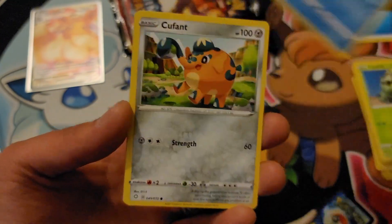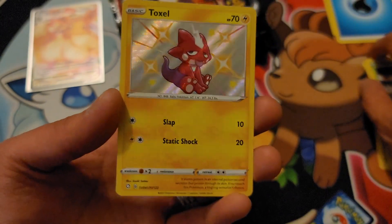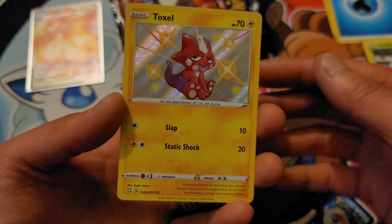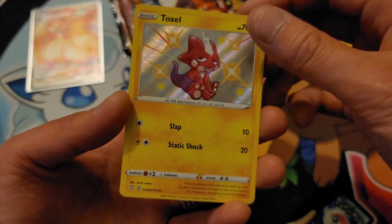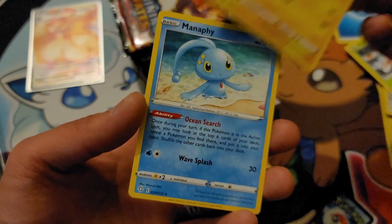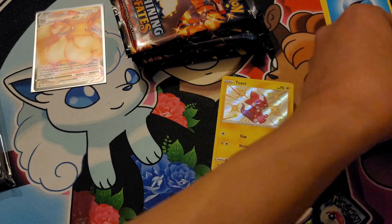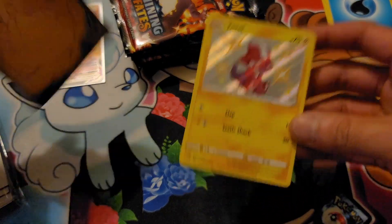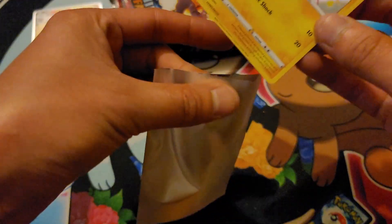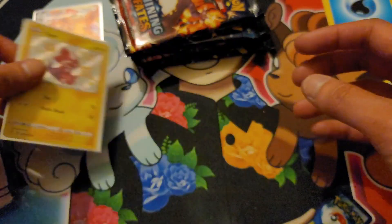Cacnea, Cacnea, Horsea, Cufant, Dewott, Yanma — ooh, shiny Toxel! We actually pulled this guy already in one of our elite trainer boxes, so it's a duplicate. But a shiny Pokemon is a shiny Pokemon. That's pretty cool. Now I have two of these guys. First shiny Pokemon on the board.